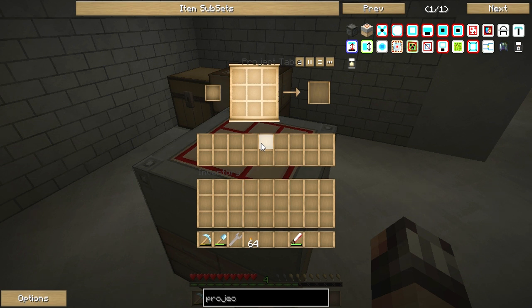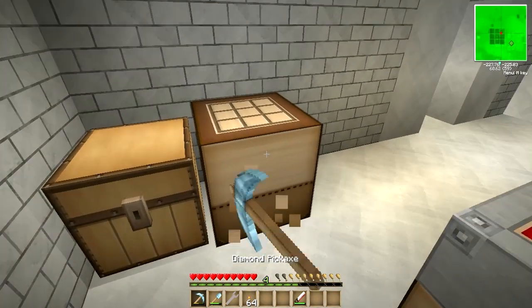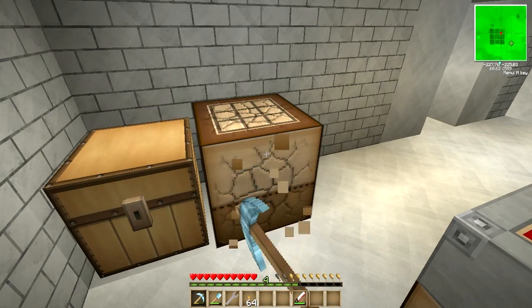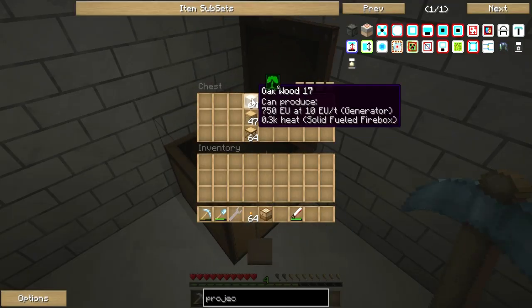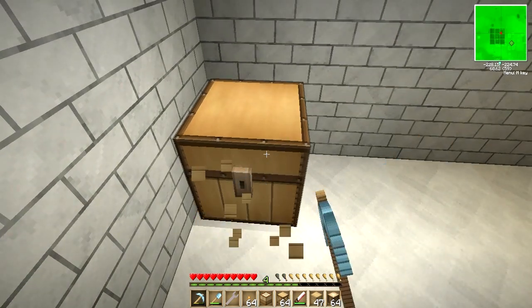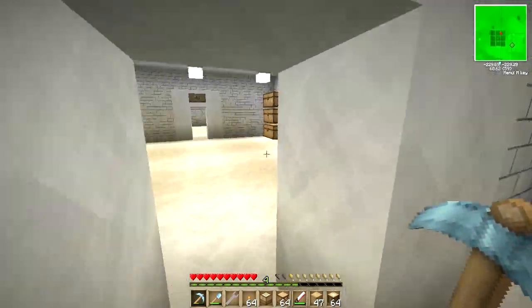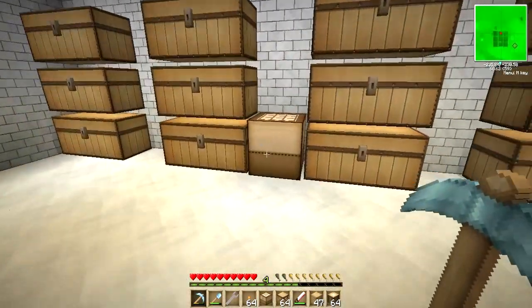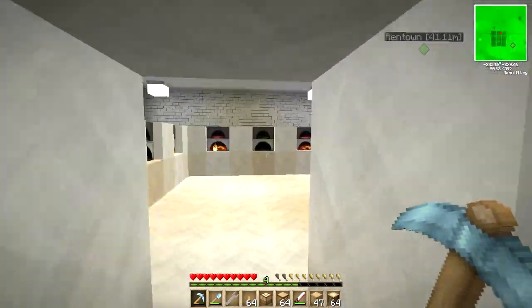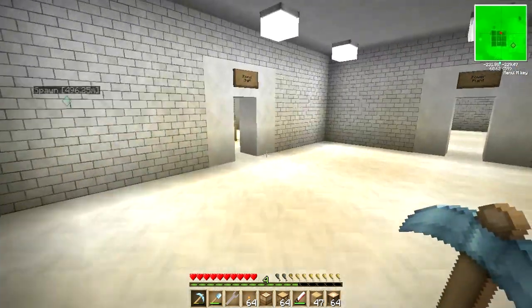Look at this — you can put materials in the project table right here, and as you're building stuff, say you want to build multiples of something, as long as there's material in here to build the multiples, you are able to do so. That is really awesome. Project table has got to be one of the first things you make when playing Feed the Beast — it kicks so much ass.